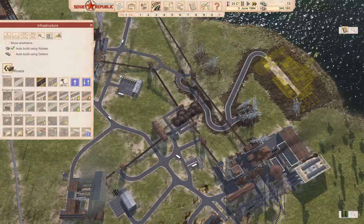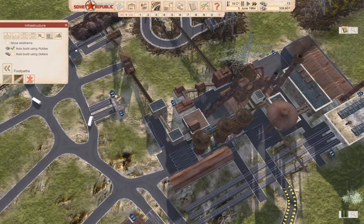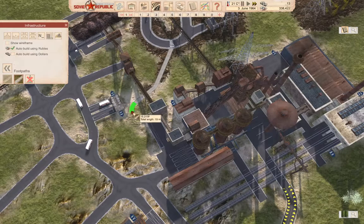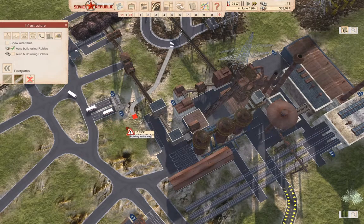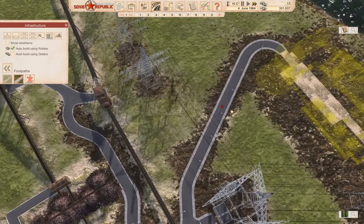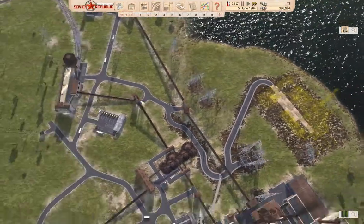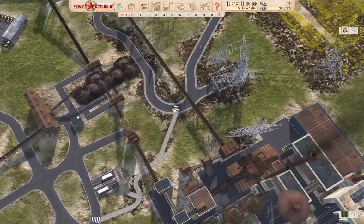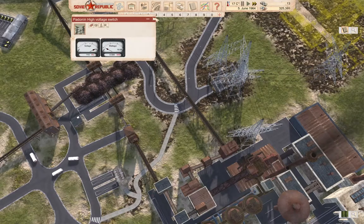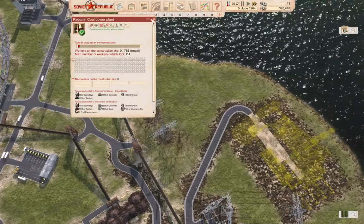Now we're going to need a pathway which needs to go under here and connect up to here, I think. Yeah, if we do this — that's in range at least. Good. Let's build this with rubles.